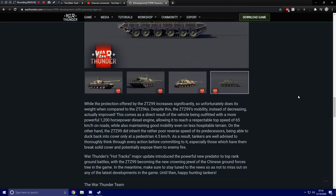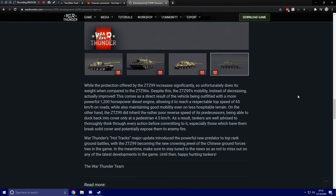And of course it's got a mounted machine gun. While the protection offered by the ZTZ99 increases significantly, so unfortunately does its weight compared to the ZTZ96s. Despite this, the ZTZ99's mobility actually improved, as a direct result of being outfitted with a more powerful 1200 horsepower diesel engine, allowing it to reach a respectable top speed of 65 kilometers an hour on roads while also maintaining good mobility on less hospitable terrain. On the other hand, the ZTZ99 did inherit the rather poor reverse speed of its predecessors, being able to duck back into cover only at a pedestrian 4.5 kilometers an hour. Tankers are well advised to thoroughly think through every action before committing to it, especially those which have them break solid cover and expose themselves to enemy fire.